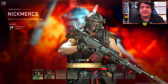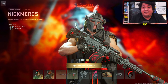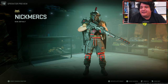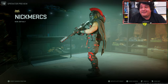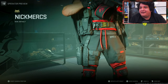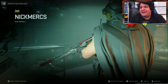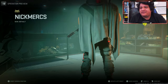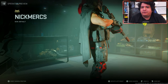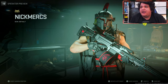Starting things off, we got the Nick Mercs operator skin — the one with the spartan helmet — and he legit looks like a freaking spartan. It also comes with the finishing move called 'Kicking It.' There's a lot of great design in his red and black style, you can see his Nick Mercs logo. I don't really watch Nick Mercs like crazy but I used to watch him during the Fortnite days when Fortnite was really popular.